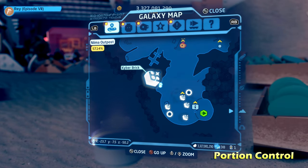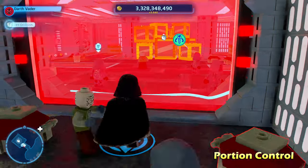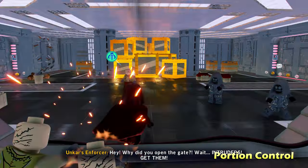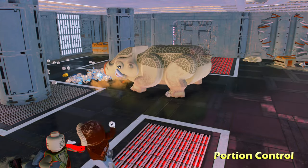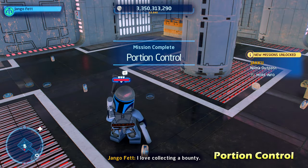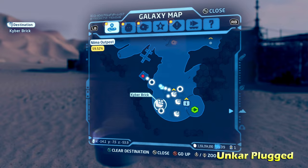Next up we're going to go to the top left side for Portion Control. We're going to do some Sith Mind Tricks — Mind Trick one of these enemies to get them to open the Force Field for you, then destroy the Gold LEGO object with a Bounty Hunter character. That's going to cause this creature to come in and reveal the kyber brick for Portion Control. I'll give your comment a heart if you can tell me the name of that creature in the comments.